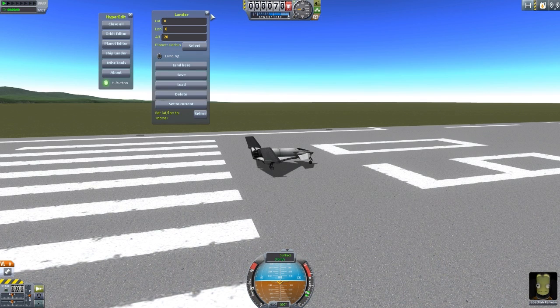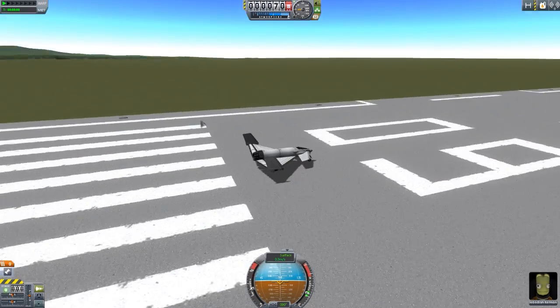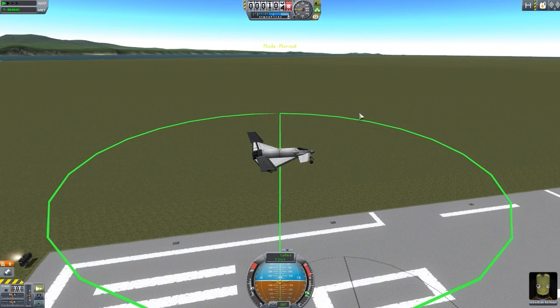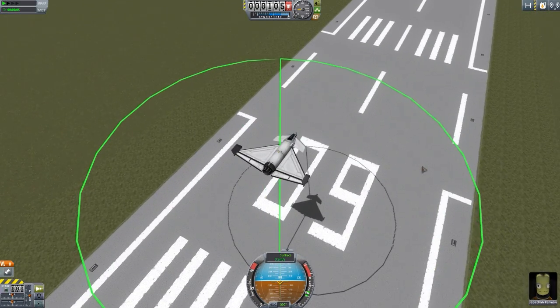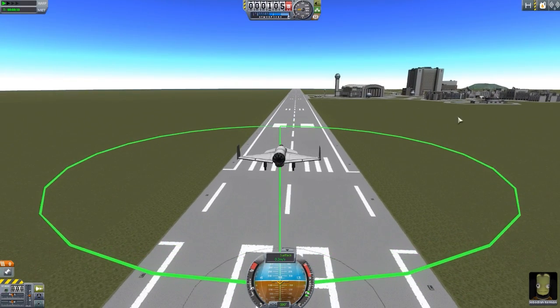BahamutoD saw a better way to do it, and that is using Vessel Mover. Rather than having to type in lat-longs, all we need to do is — when your ship is landed, and I must stress that right off the bat: your ship must be on the ground. When it is, you simply hold down Alt and P, and there we go. Our aircraft has been lifted on high into the air, and now we can move it to wherever we'd like. It's pretty simple to actually do so.